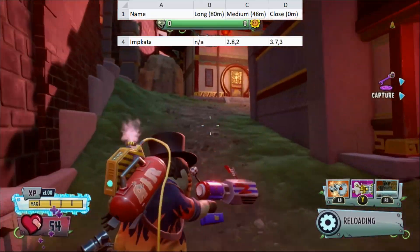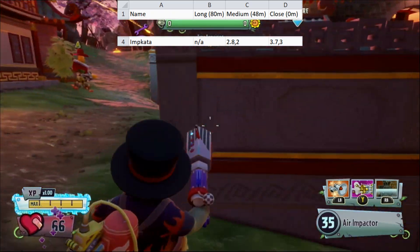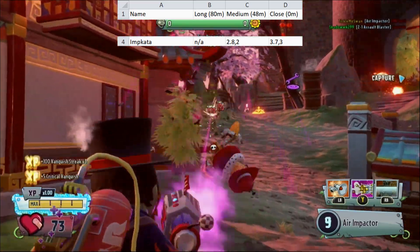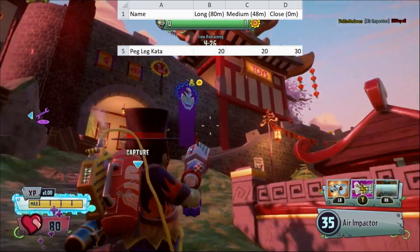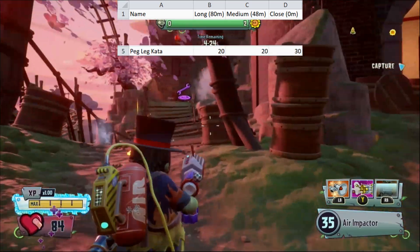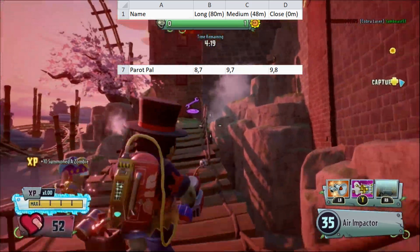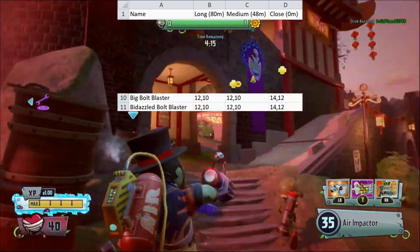At close range, Impikata does 3.7 damage on a headshot and 3 on a body shot. At medium range it has 2.8 on a headshot and 2 on a body shot. Impikata only has a range of 33.5 meters, so it has no long range damage. Peglikata does 30 damage at close range and 20 at long and medium. Parapal does 9 damage at medium and close, but only 8 at long. Both Bolt Blasters deal 12 damage at medium and long and 14 at close.